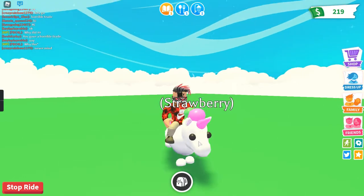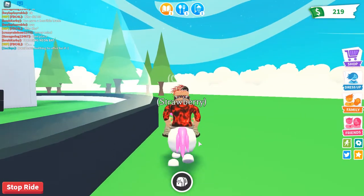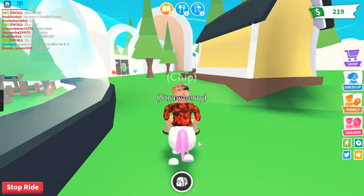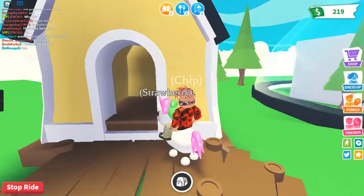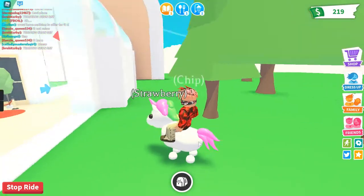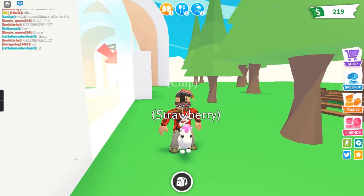It is pretty cool. You get to explore what it looks like outside of the nursery and see what the nursery world actually looks like. This is where Doug is supposed to be — we're home! This glitch is awesome everyone, check it out. That's all for today's video, goodbye!